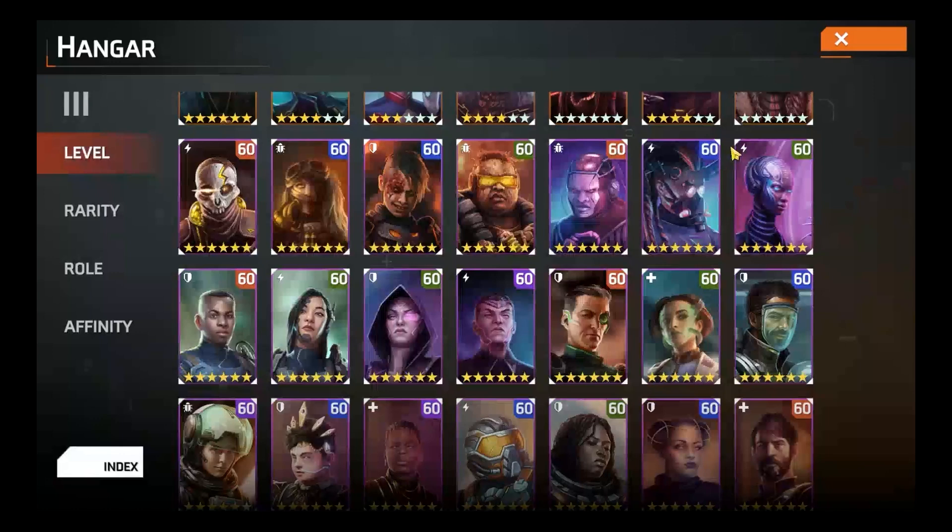The second honorable mention is Steria, one of the newer units. I'd say Steria is going to be one of your early game vault boss composition units, and this unit pairs really well with your Yarrow and Carnation for dealing damage.